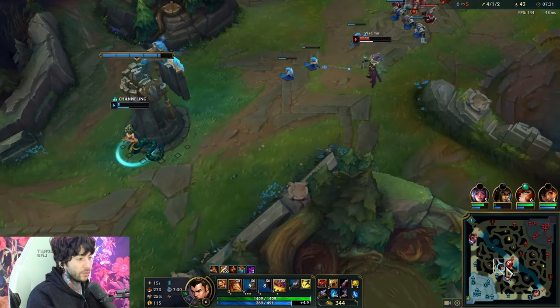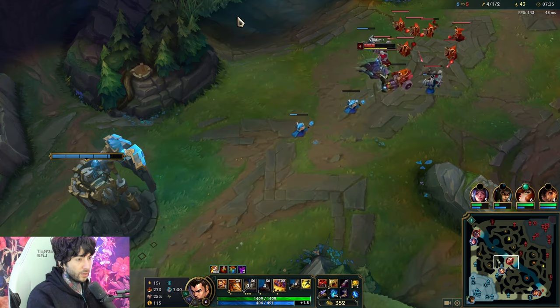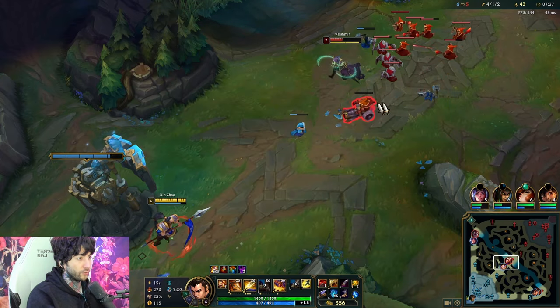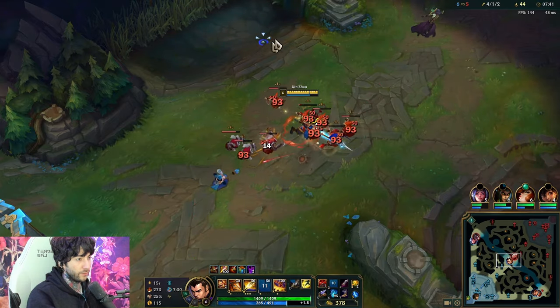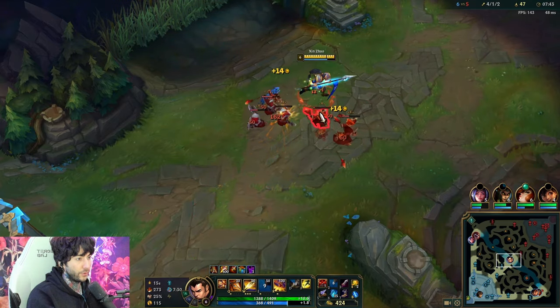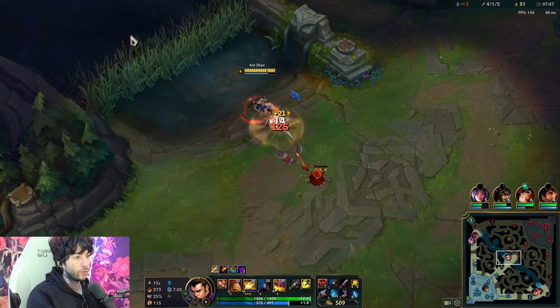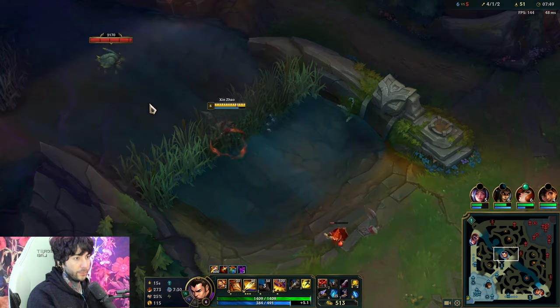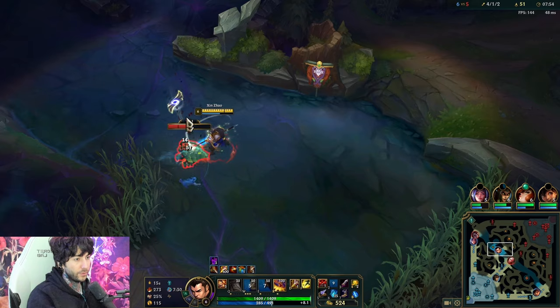So here I'm level 6. Scuttle Crab is up. Vlad's pushing mid wave pretty hard, so I'm going to look to cash the mid wave. I'm also going to grab the Scuttle Crab. I want the cannon minion here. Scuttle Crab is very good for this — I'll leave Cassio one kill tip so I can do this. Here I just want to get the Q off for the extra damage.